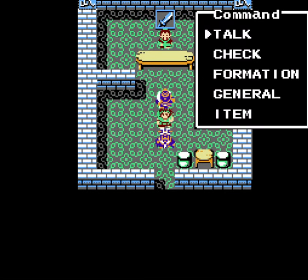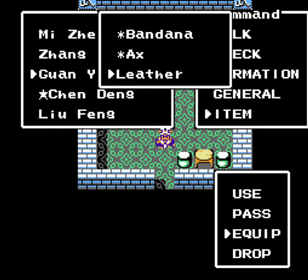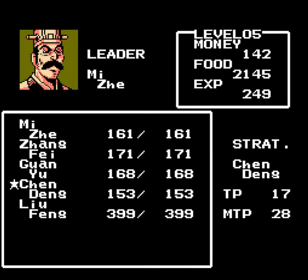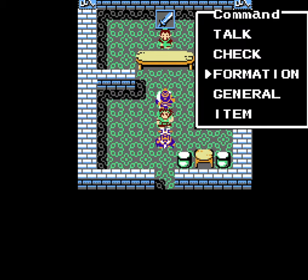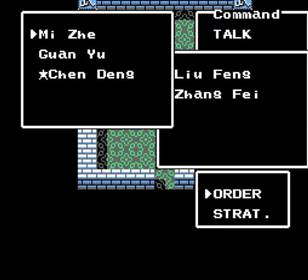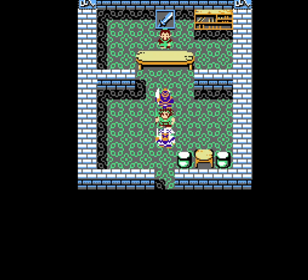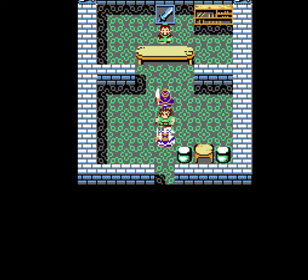I wanted to get some leather armor for Guan Yu. Let's rearrange the party order a lot here. That ought to be good enough for my needs. So now let's get started on Chapter 2.